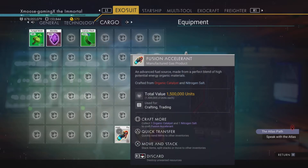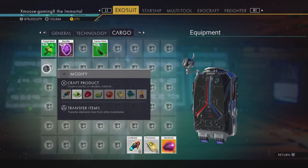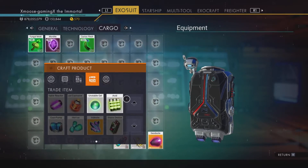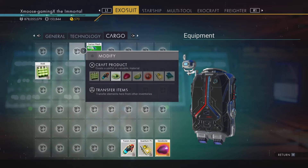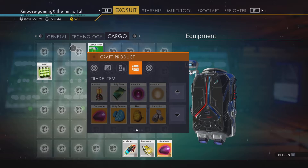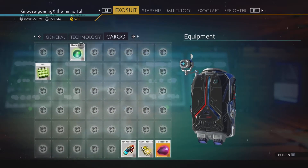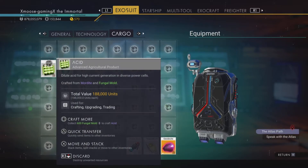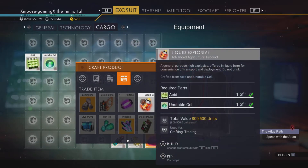Now with the 600 fungal mold and the 25 mordite we're going to make acid. With the 200 cactus flush that we still have left over we're going to make unstable gel. So now with the unstable gel and the acid we're going to create liquid explosive.